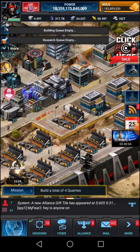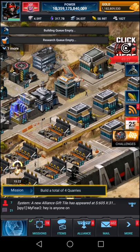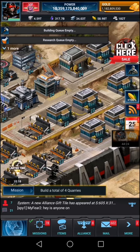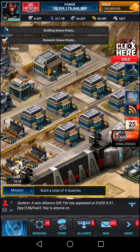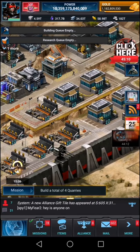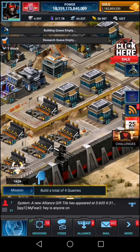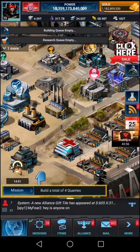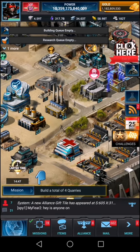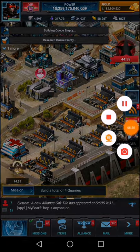So as a summary: number one, you have to have one of each building. Number two, if you need armor piercing to make rallies, build more banks. And if you need to save troops when you get hit or rallied, build some hospitals. That's it for today — thank you so much for watching, I'll see you in the next video.